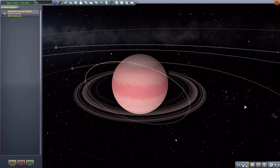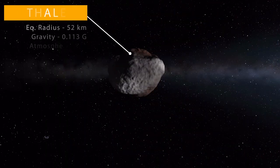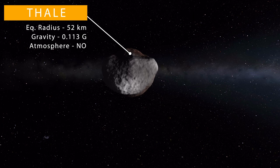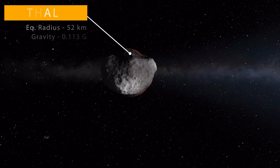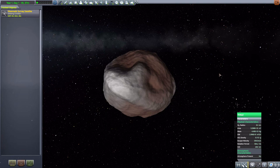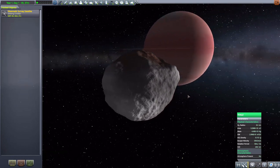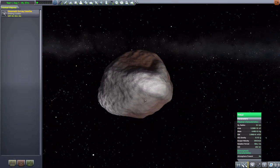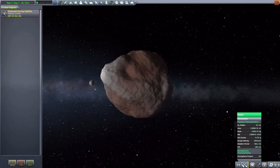On to the first of our moons — Thal. Stat-wise on this one, it is quite small. It's basically a captured asteroid, 52 kilometers in radius, with 0.113 Gs of gravity, and no atmosphere to speak of, which makes sense being a captured asteroid. All in all, a pretty nice little moon. With its certainly uneven terrain, there are a lot of interesting places to try and land on this thing. It has some fun texturing to it.